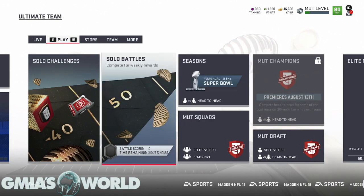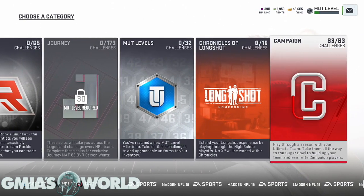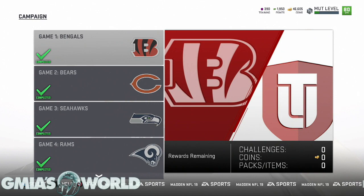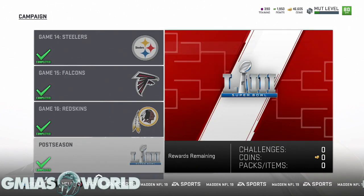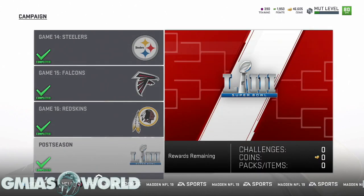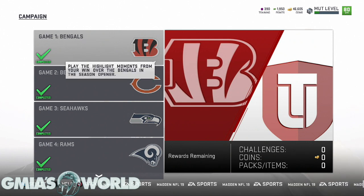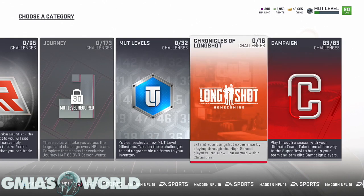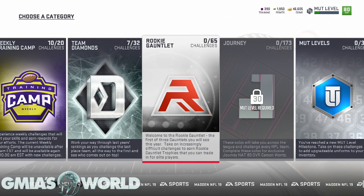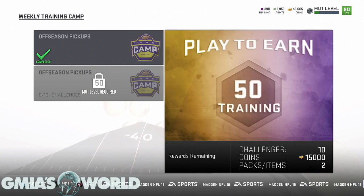The number one way to make coins is solos — solo battles and solo challenges. I made almost 200k just from completing the campaign solos, which is 83 solos total. When you see 83, you might think that's a lot, but they're all moments except for the last four games which are full games with two-minute clock. These solos are filled with coins and packs to get you started. That's 200k right there — one fifth of being a millionaire from just one level of solos.